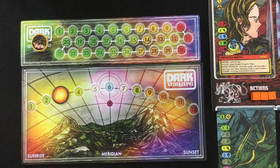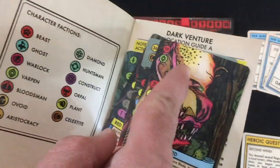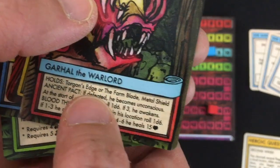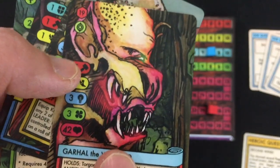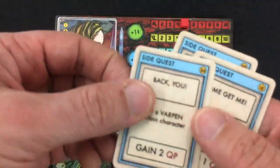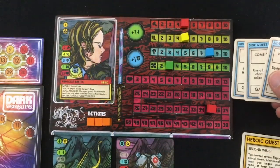Moving into round three. I draw another character hoping for a Varpin. I get Gargal the Warlord — he is a Varpin, but he's terrifyingly powerful: more life than me, attacks harder, can heal a lot, and when defeated he only becomes unconscious so he might wake up again. Even though I got exactly the card I wanted, let's trade him out. I get a new side quest: equip a new shield and keep it equipped for two game rounds. I think if I equip my current shield, that'll qualify.